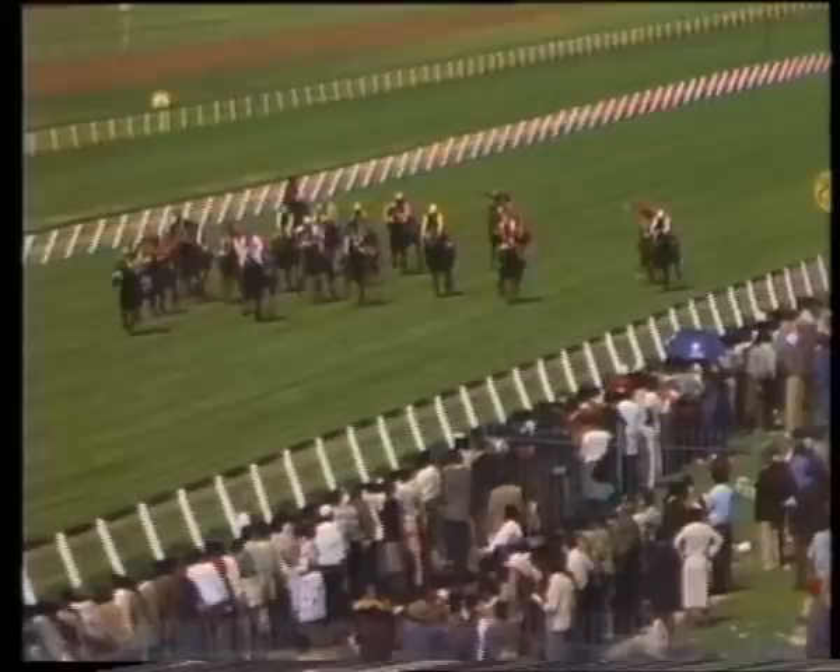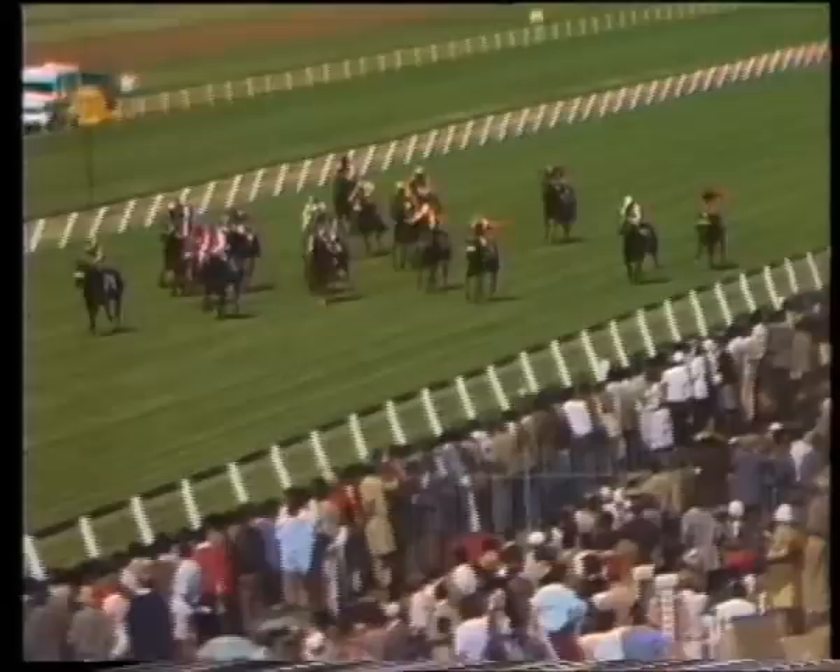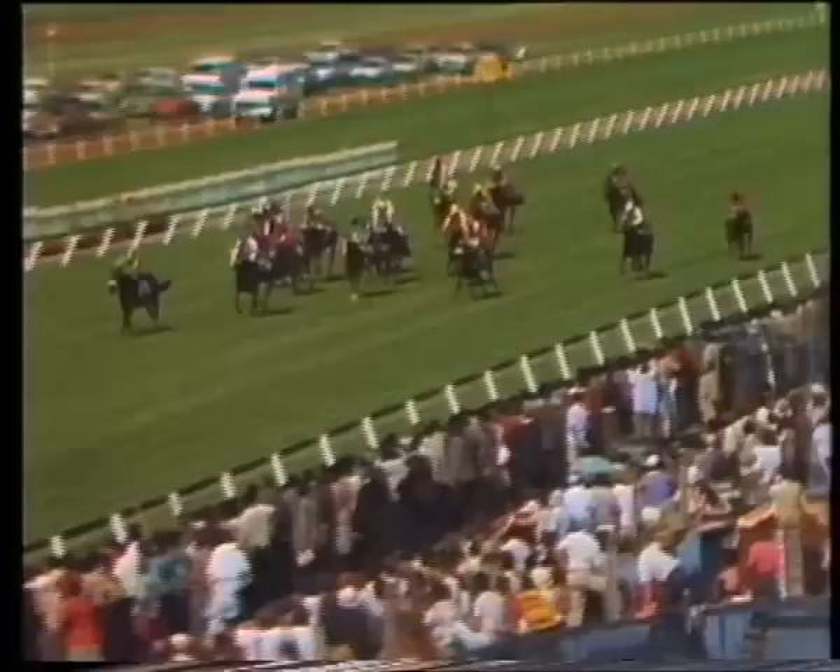The judge has, in fact, called for a photo for the minor placing, having of course declared Main Man the winner. There you can see on the left-hand side of your picture Main Man striding out well, Gerald Turner simply showing him the stick to keep his mind on the business and to keep his unbeaten record intact — a winner of three out of three, and what a great horse Mr. J.P. Herald has on his hands here.